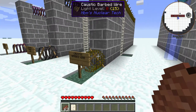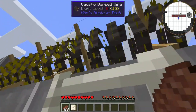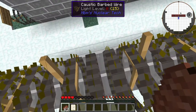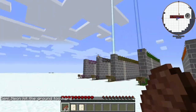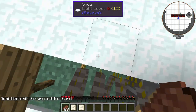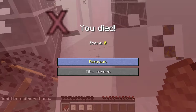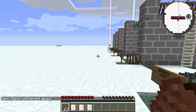Next we have the caustic barbed wire, which is coated in an acid of sorts. That is real good. The weather one's probably the best one to use, in my opinion.